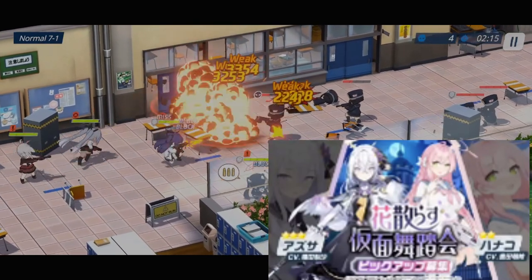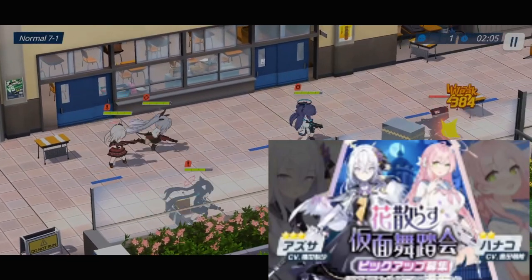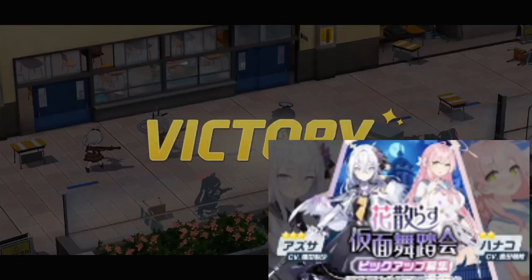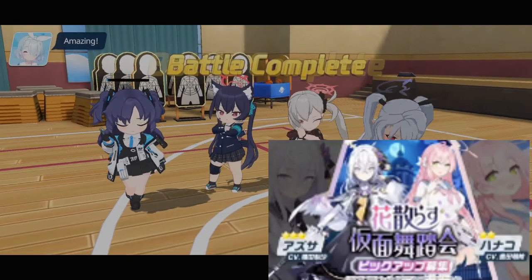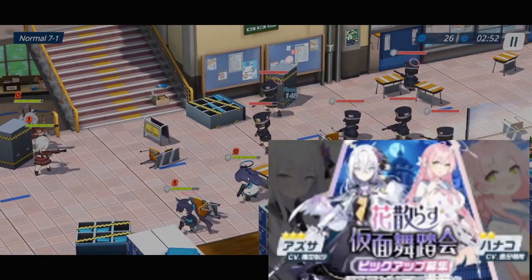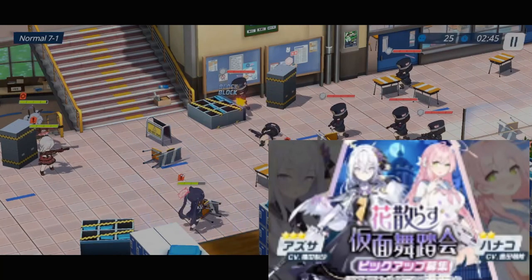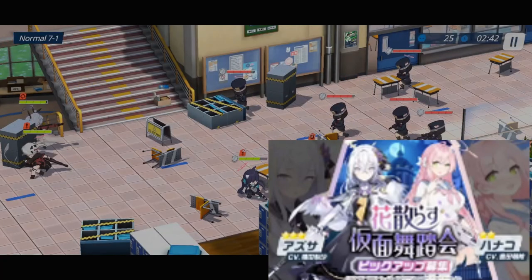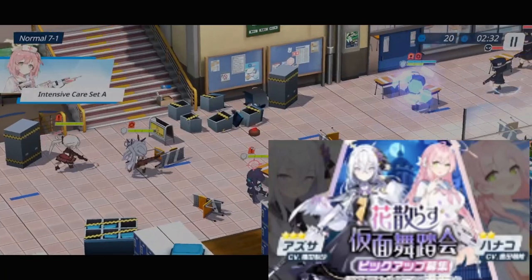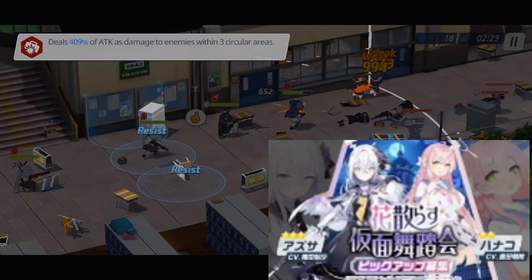The next banner I recommend everyone draw is Azusa. She is one of the most powerful students in the game — the best single-target damage dealer in explosive type, and no one can beat her explosive damage to this day. Whether in campaign or total assault, Azusa is always the MVP of your team, often hitting 400,000 damage on one target. Get this student and pour all your resources into her. She will be your best friend as a free to play and your number one damage dealer.